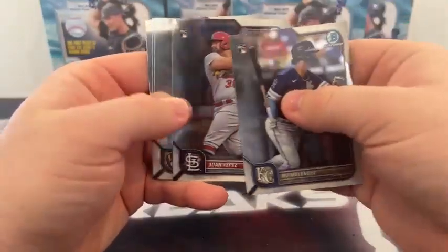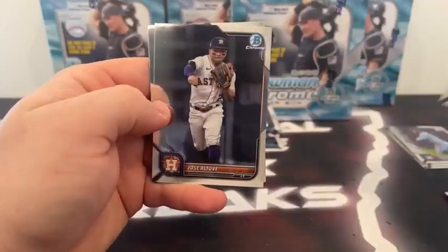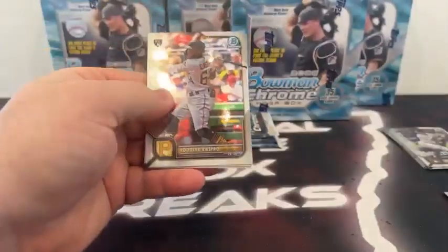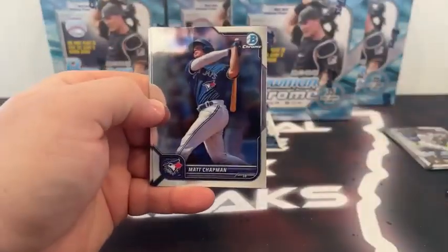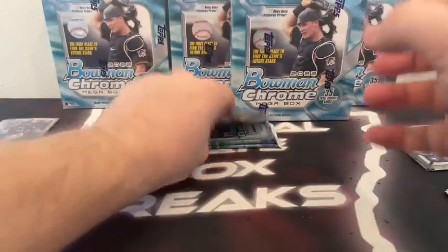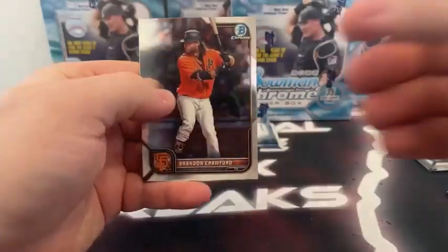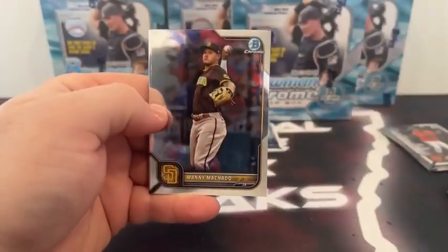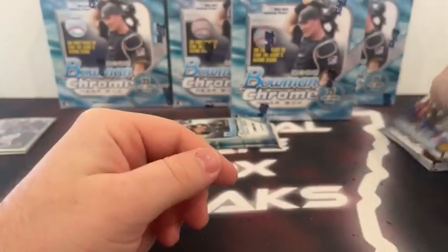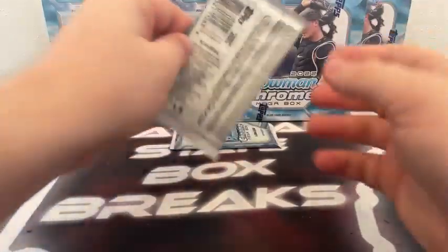There's MJ Melendez, Juan Yepes, Christian Yelich, Jose Altuve, and Jose Ramirez for the Cleveland Guardians. Pack number four: Rodolfo Castro, Matt Chapman covers Anthony Rizzo, Jazz Chisholm Jr., and Joey Votto for the Cincinnati Reds. Last regular pack of the first box: Brandon Crawford, Brandon Marsh rookie, Manny Machado, Rosarinha, and Bo Bichette for the Blue Jays. Now to these mojos.